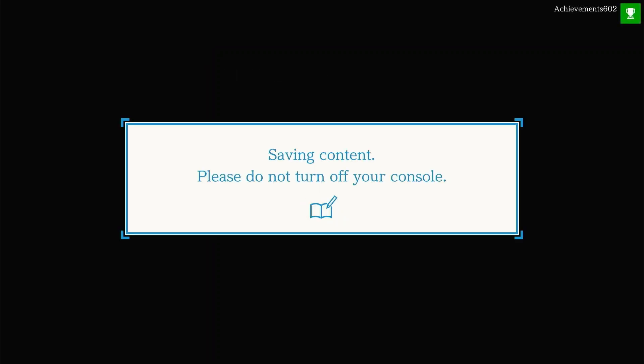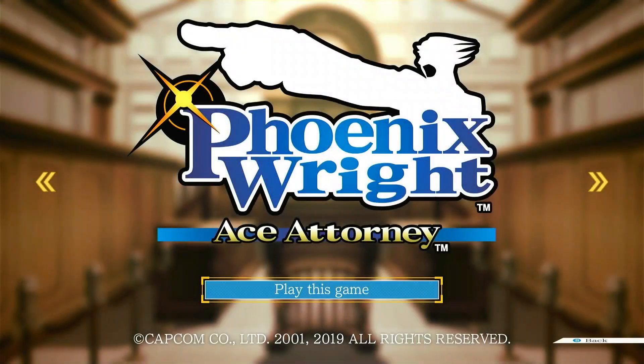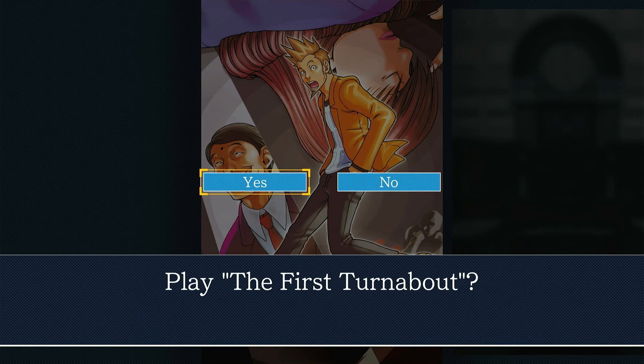Once you sign in and get to the title screen, just select New Game, then Play This Game. Press A to select Episode 1 and choose Yes. The achievement will unlock immediately as the cutscene plays.